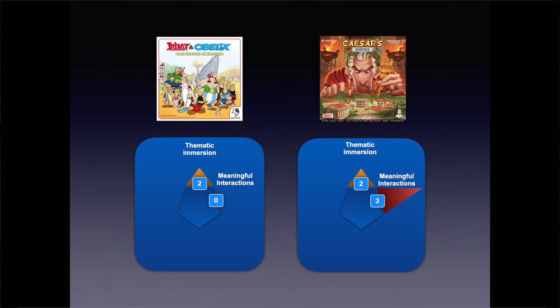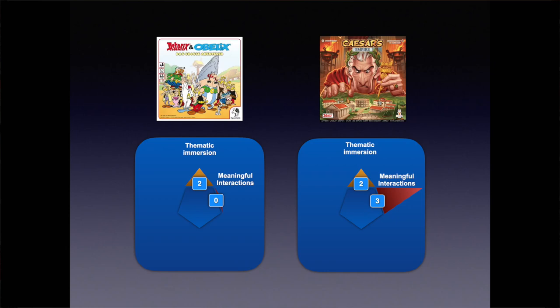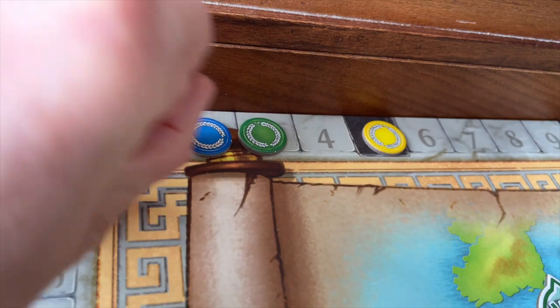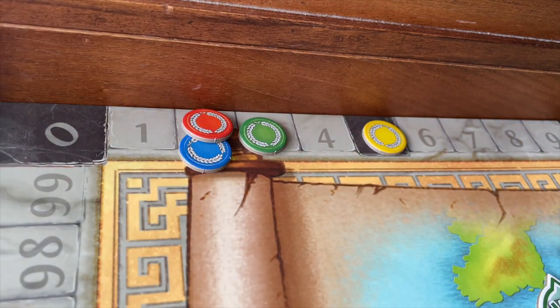Regarding meaningful interaction, the two games start to diverge. Big Adventure has essentially zero interaction, except that a player might accidentally snap up a resource you were hoping to collect. Essentially, each player is playing their own game. Caesar's Empire, on the other hand, has tons of interaction. Every turn you'll gain rewards, but so will other players who share the route back to Rome. Even better, the game is packed full of positive interaction — there's no take-that here. Other players benefit when you take your moves, so it's simply a case of making sure you're benefiting even more. All the fun of a stock market game with none of the complexity.